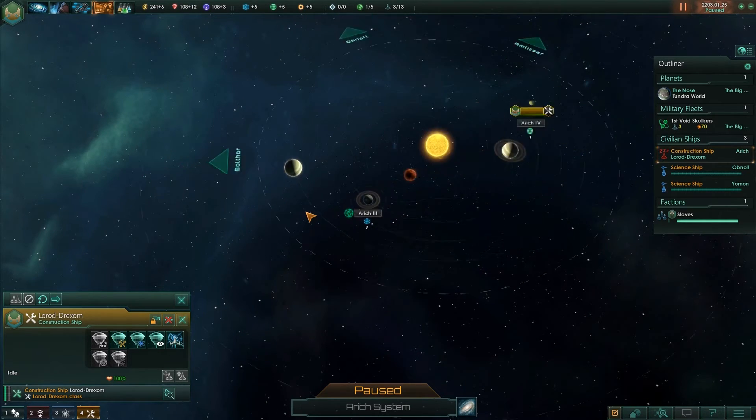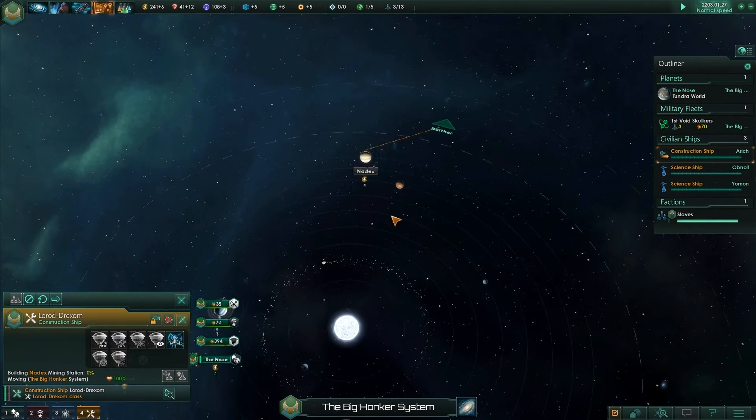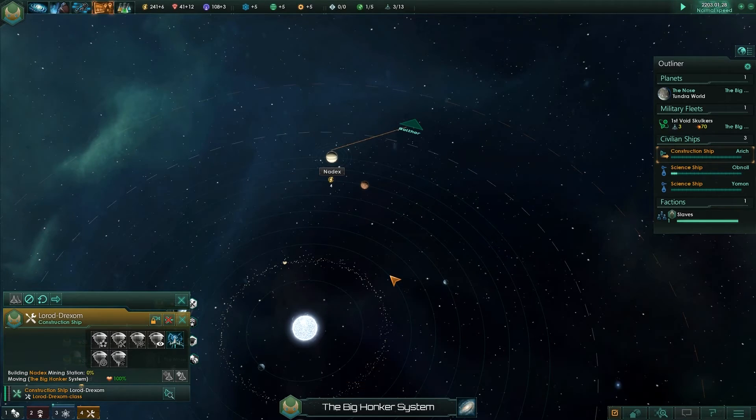Alright, you just go back then — you're useless out there. So go here, build that, and we'll get some more energy. We know without a doubt that a thriving biosphere is not unique to us. Both the scientific community and the public are eager to learn more about alien life found throughout the galaxy. Our xenobiologists have urged us to focus survey efforts on habitable life-bearing worlds. A commendable initiative — let's begin this situation log: habitable worlds survey event chain updated.